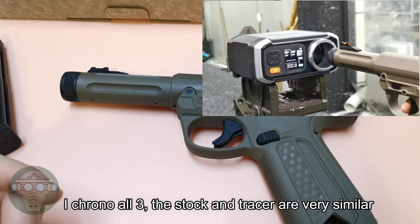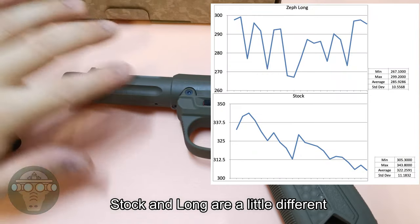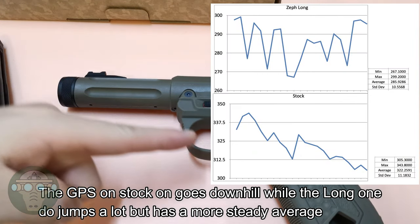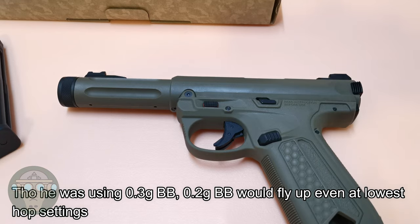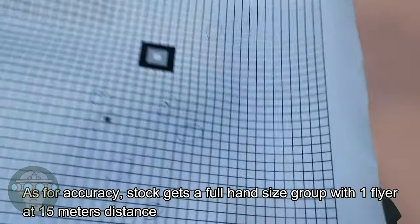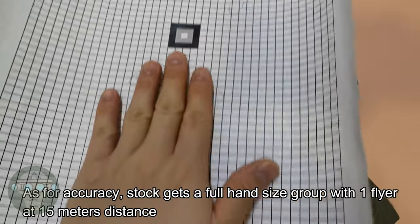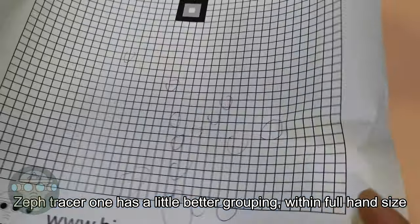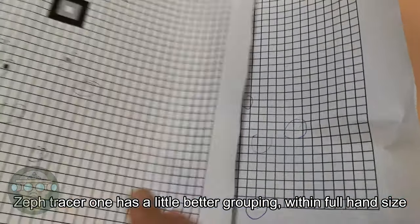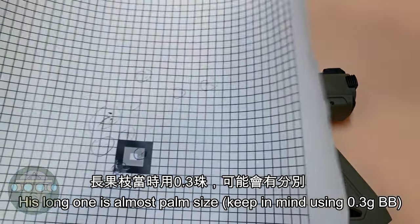I'll try the chronograph. It's a stock gun. You can see the chronograph reading from the top. It's a long shot but a bit more stable. It's using 0.3g BBs because it's a 0.2 hop-up setup. The short shot is a bit more tense, and the long shot is a bit smaller.